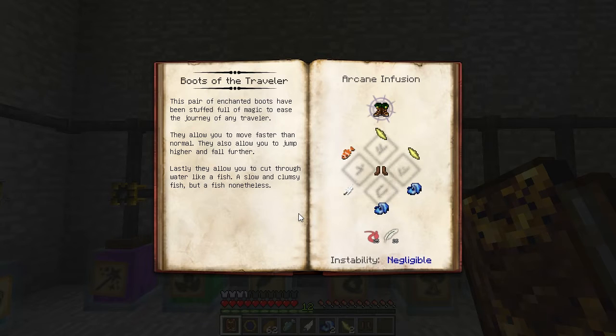To do Infusion Crafting, you need an Infusion Object — in this case, Leather Boots. You need Sacrificial Objects — in this case, a Fish, a Feather, 2 Enchanted Fabric, and 2 Air Shards. And you need some Liquid Essentia: 25 Aider and 25 Volatis.